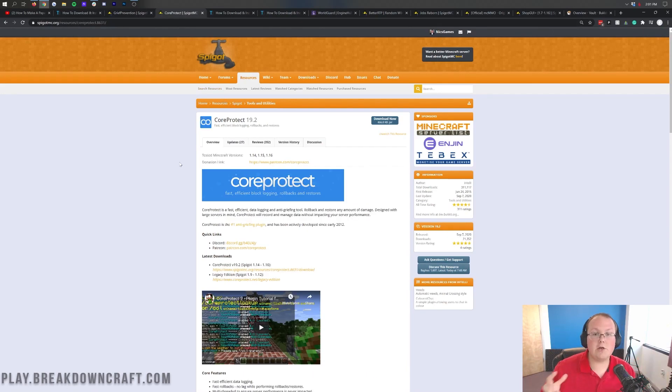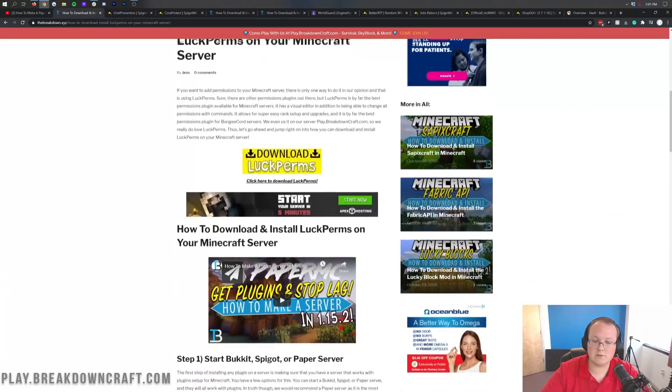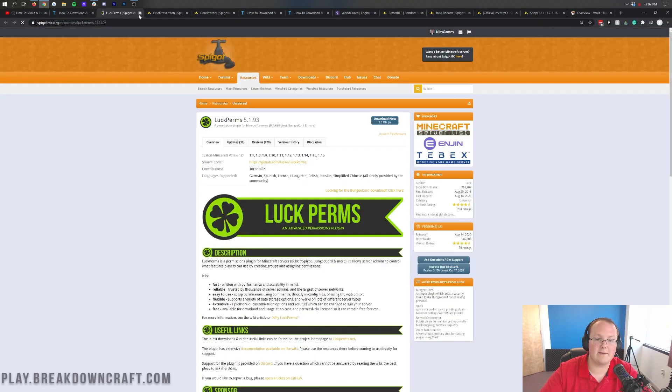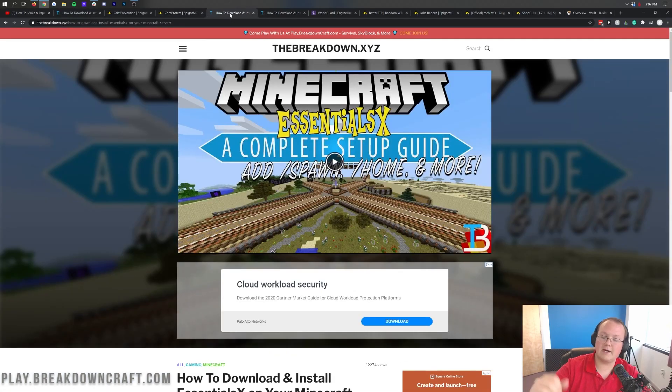We don't allow any grief on our server so we use a plugin called CoreProtect. CoreProtect logs all of the blocks on your server. It might sound overwhelming but it's actually not too bad - we've had it forever with very few issues, and the developer is always there updating it to new versions. It is most up to date for 1.14 to 1.16. This is a great plugin; all of our servers run it and it allows you to quickly and easily with a few commands roll back grief. Tutorials for these plugins will be linked in the description.